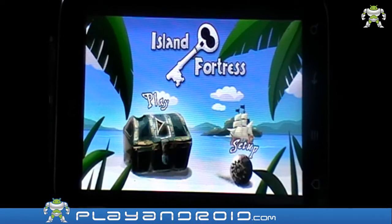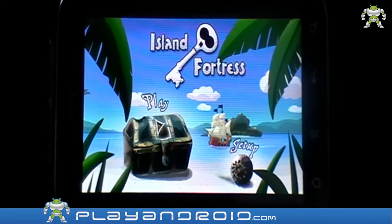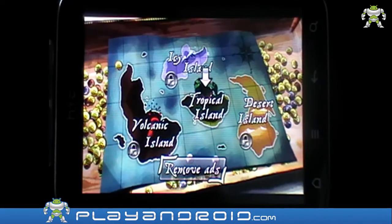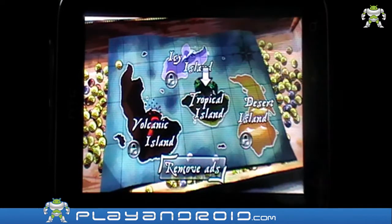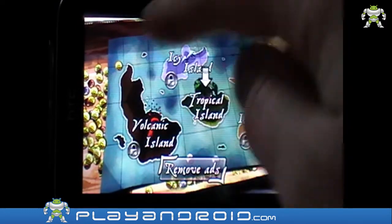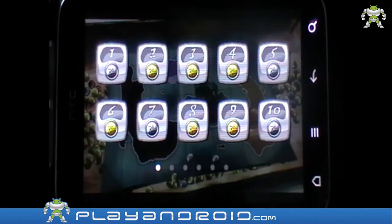So this is Island Fortress by Rejected Games — as you can hear, you can start your own luau. Its menu music is very happy and cheery. The idea is that you have a treasure chest that you have to defend from pirates. As you can see there are four worlds: Volcanic Island, Icy Island, Tropical Island and Desert Island. These three are all locked so we have to start in Tropical Island, which consists of 55 levels — as you can see I've already played a few.